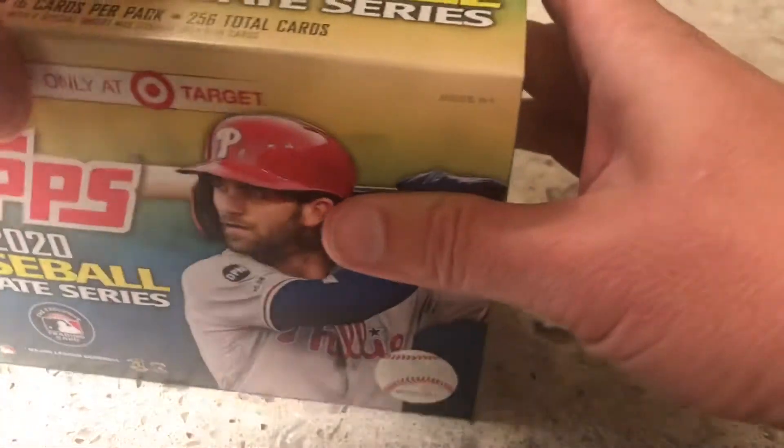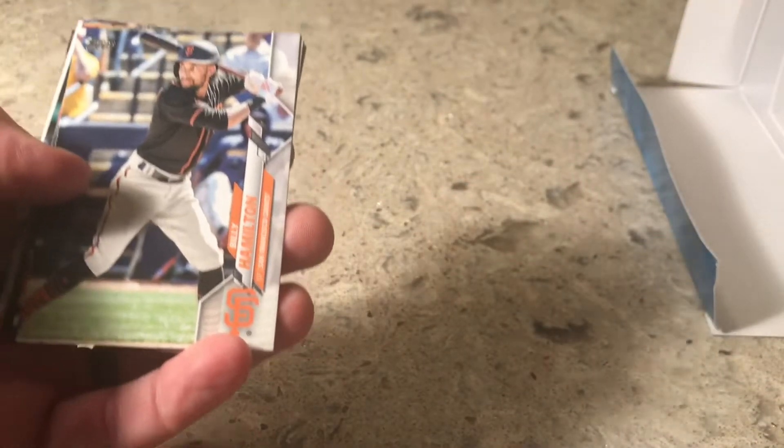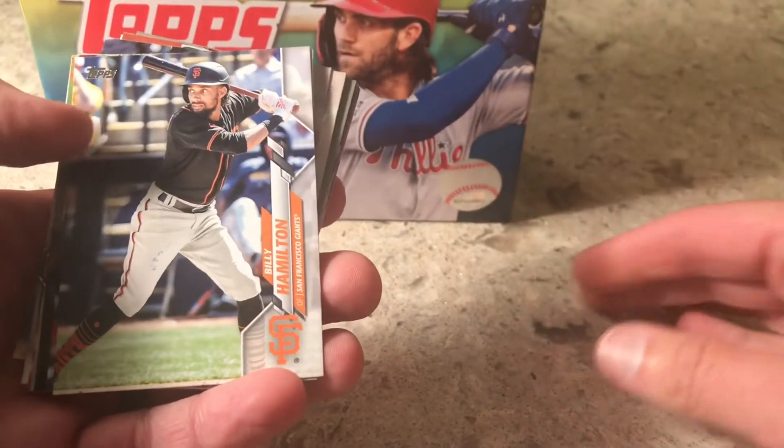We've got 16 packs, 16 cards per pack, 256 cards — that's what's in this box, only at Target, so I'm assuming there's some exclusive cards. I don't think there are sepia cards or anything like that. These are all gonna be retail packs. This is my first look at this product. I heard that the collation on these is all over the place — upside down, every which way.